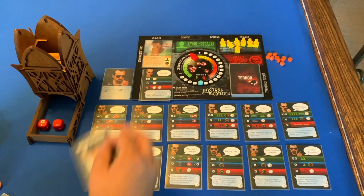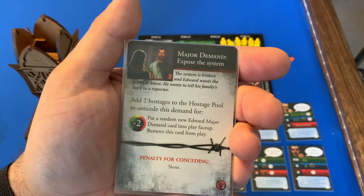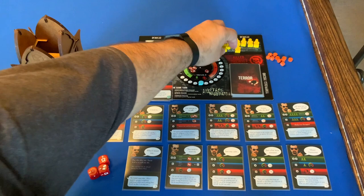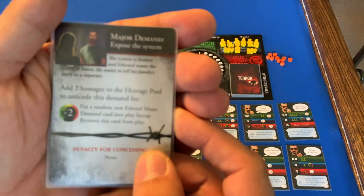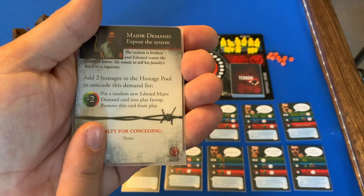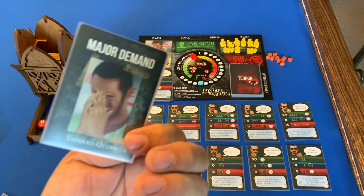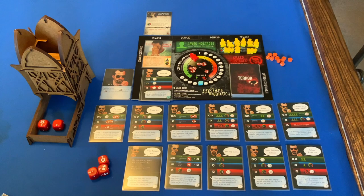The demand revealed: Expose the System. Edward wants to tell his family's story to a reporter. Add two hostages to the hostage pool — that's no problem with how many we have. A random new Edward major demand card goes into play face up, and this card is removed from play. Demand goes down by two, and there's no penalty for conceding that.